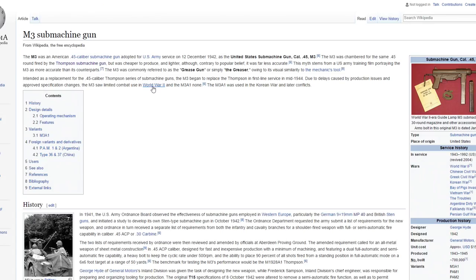The M3 submachine gun - also known as the Grease Gun - was actually confirmed to be coming to the game. It was made by the United States. Designed in 1942 just in time for some good old US action. It cost only $15 to make at the time and 700,000 of these were made with a few variants. This gun is already confirmed so it's definitely being in the game at launch.